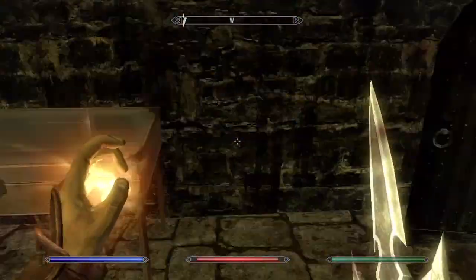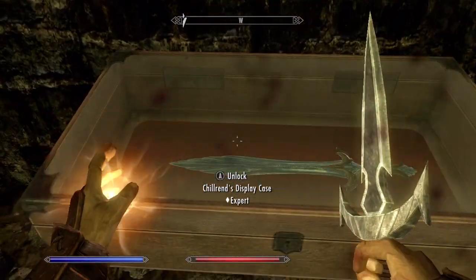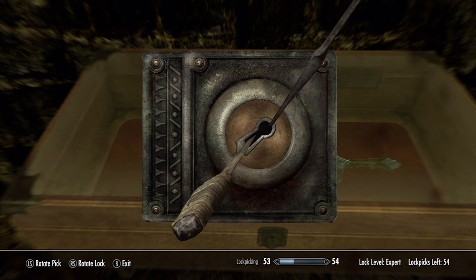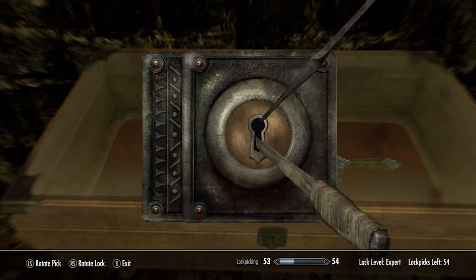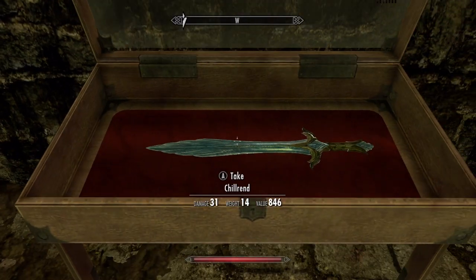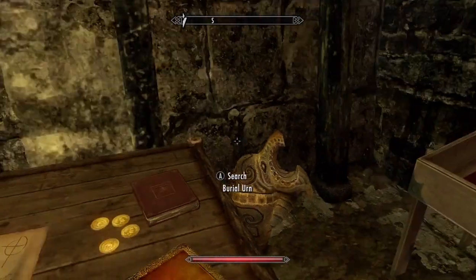After passing through a lot of guards and traps, you will reach the room with Mercer's plans on the table. Near the table, you will find a display case. You must lockpick it to open it — be careful because it's an expert lock. After you open the display case, simply take Chillrend and now you have it.